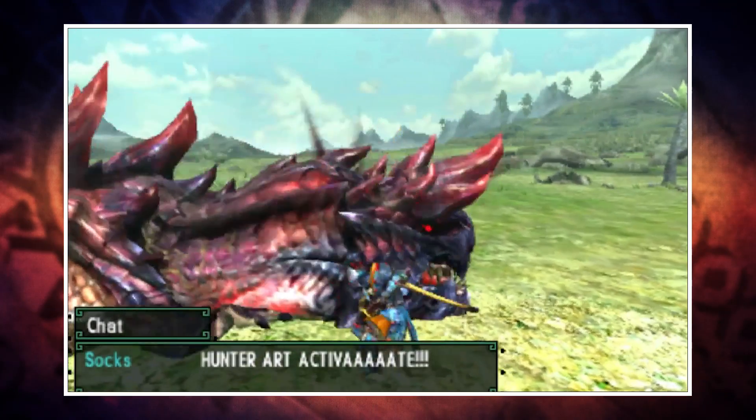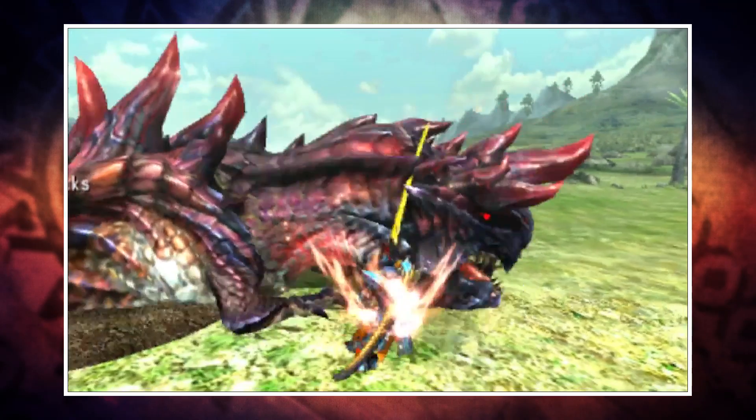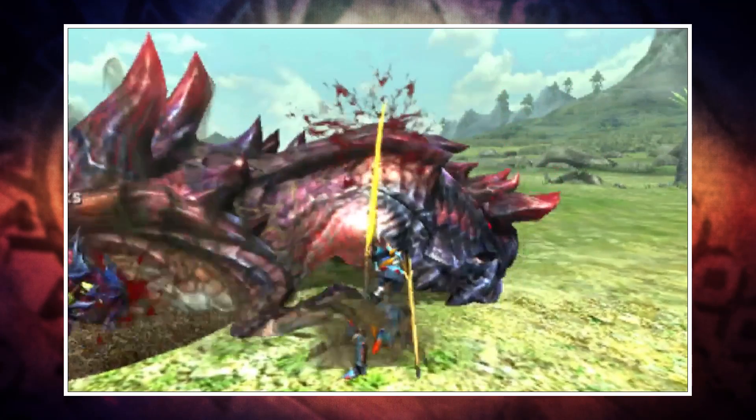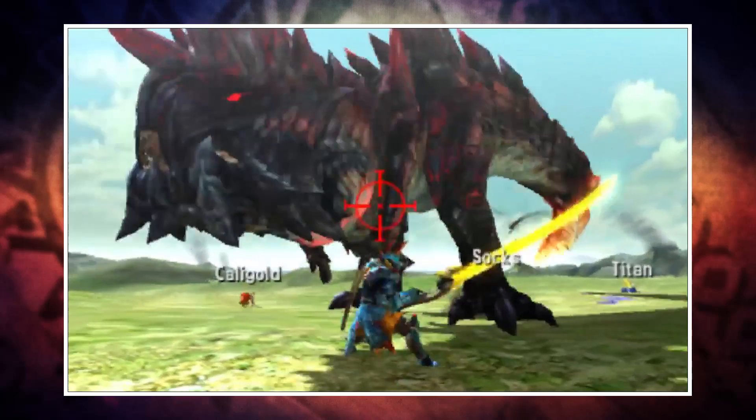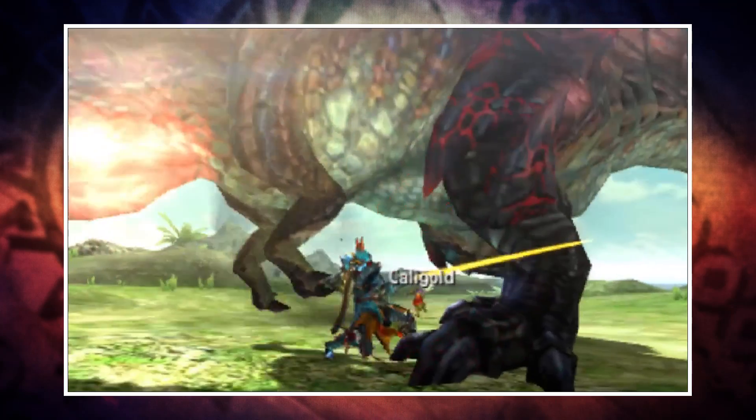Deviant monsters are different to subspecies — they're said to have survived previous hunter encounters and have taken on new traits and learned new abilities in the process. As such, they're more powerful, more aggressive, they have new moves, a unique look to them, and they will require that you tackle them a little bit differently to their regular counterparts.